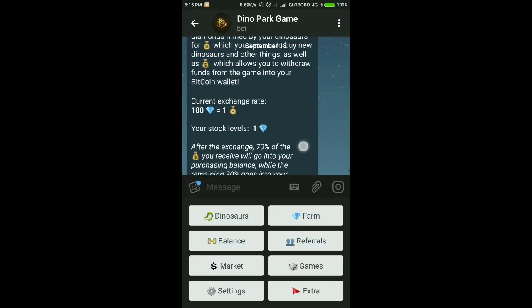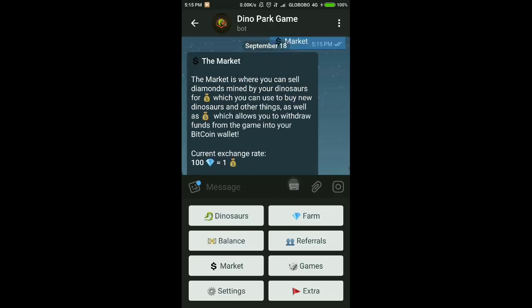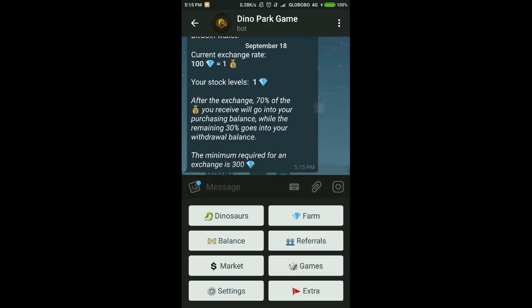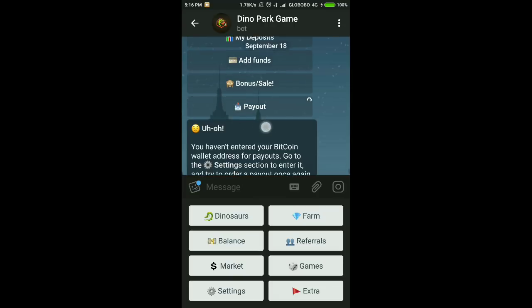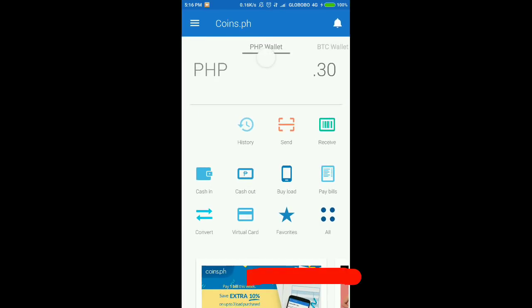Now, to convert your diamonds, tap on market. I will show you how to add your bitcoin wallet for payout. You can use coins.ph for your bitcoin wallet.